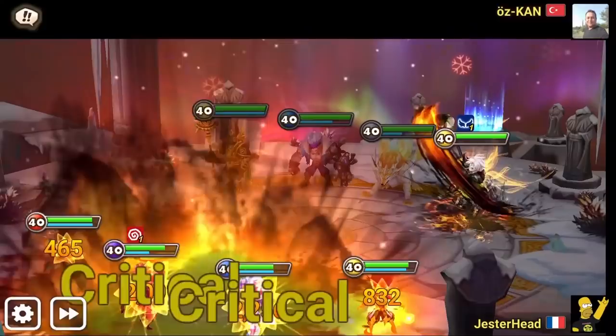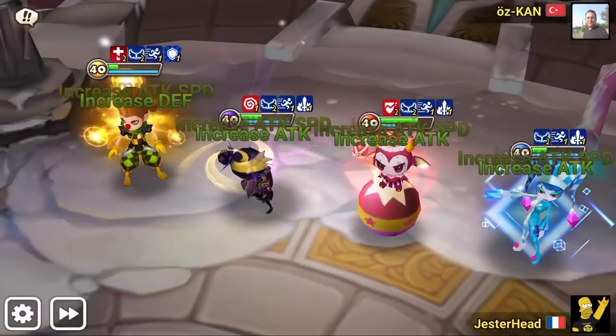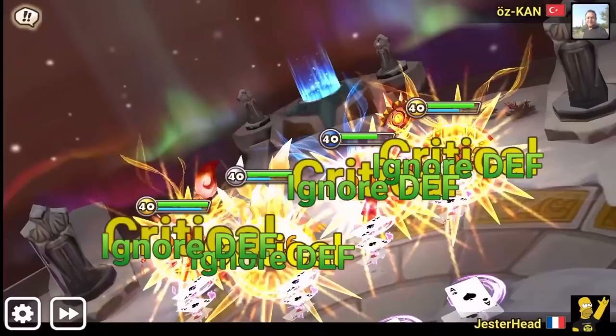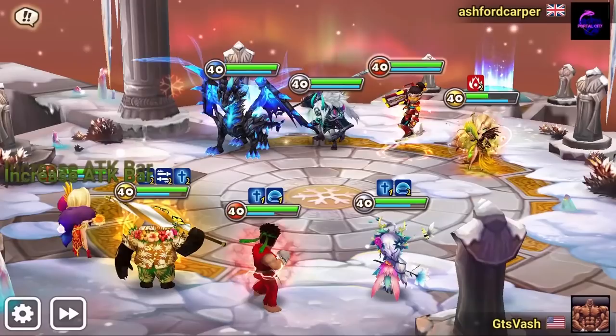When you're drafting units for flexibility in a comp, Bella has it all. She has a strip, defense break, attack bar decrease, and attack bar increase — which turn cycles herself with skill 2 and the full team with skill 3 — as well as a full team heal. While Bella doesn't do crazy damage or clickbait nonsense, many people don't think about picking her. However, Bella allows very flexible comps and playstyle, as well as rune flexibility. Swift, violent, nemesis — there's multiple ways to play Bella and multiple draft styles she can fit into.